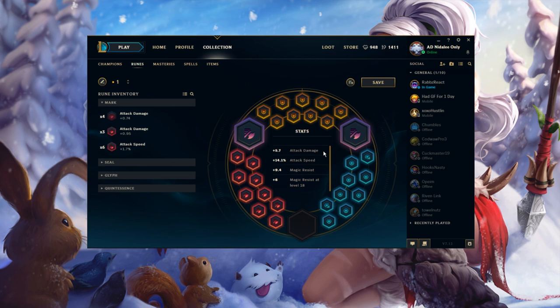The lifesteal quint is actually super strong — that's something integrated by RF Legendary. I saw him running it and I was like, 'seems like a bad idea,' but then I tested it for a couple of games and realized it's really good, especially if you're going Doran's Blade.